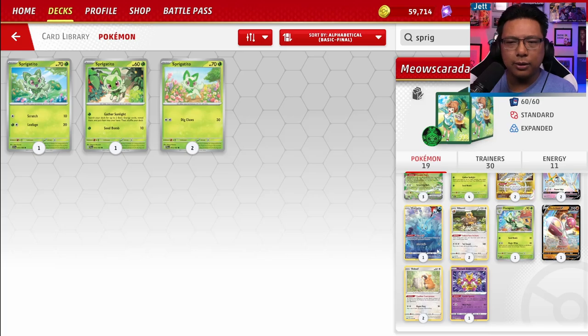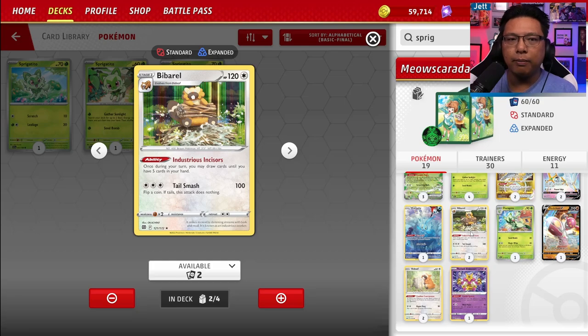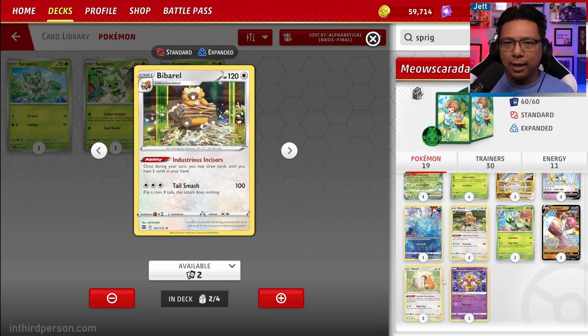We've also got Manaphy to protect the bench from bench sniping, and a 2-2 line of Bieberol. Bieberol's Industrious Incisors lets you draw up to five cards. I considered Pidgeot, but Pidgeot is expensive, requires Rare Candy, and is a rule box Pokemon — so Path to the Peak shuts it off. Bieberol is immune to Path to the Peak, lets you draw cards no matter what, and also protects you from Iono. I think Bieberol is actually a better engine for this deck.